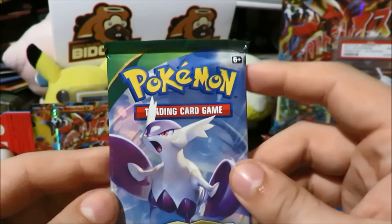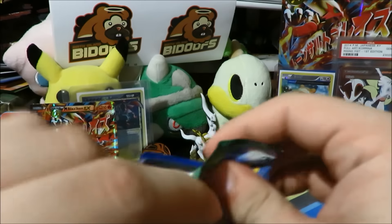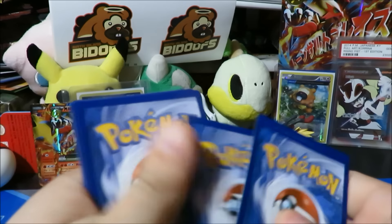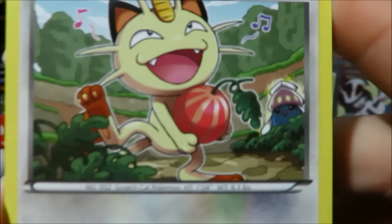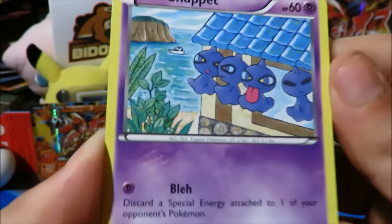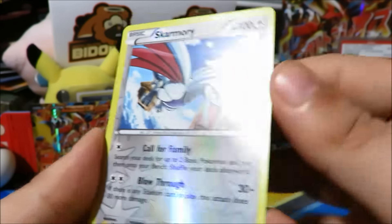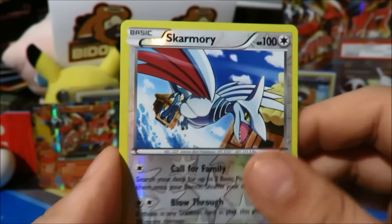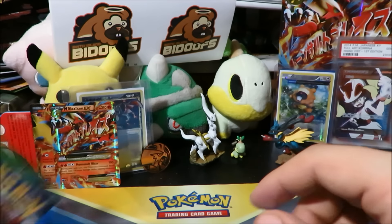Fun story — when Primal Clash first came out, I was the first one to submit an image of that Delcatty to PokéBeach.com — shout out to that website. Next pack we have is Roaring Skies with Mega Rayquaza on the cover. We got Meowth, Inkay, Spearow, Dratini, Double Dragon Energy, Tropius, a Shaymin reverse which is a rare, and the rare is a Dustox Ancient Trade — so two rares from that pack. Can't complain, got some awesome trainers like Skyfield as well.